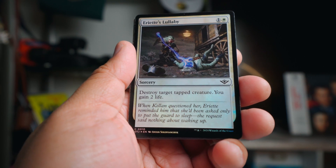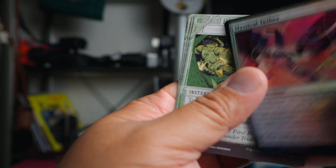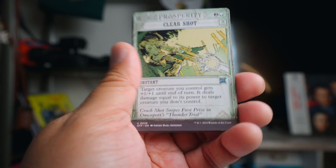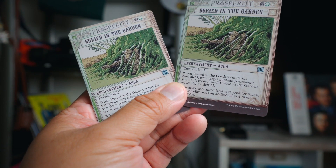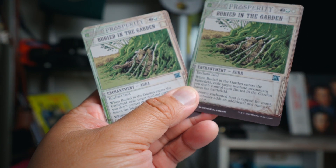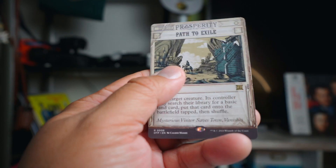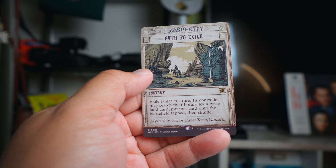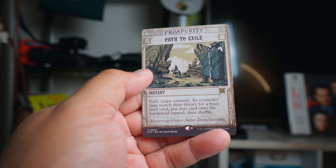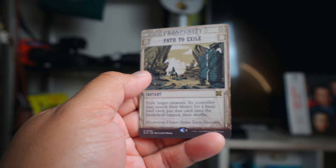Ariette's Lullaby - destroy tapped creature and gain two life. Love the gain two life tacked on there. Mystical Tether just kind of locks them down. Clear Shot gives plus one plus one and deals your power to a target. I had two Buried in the Gardens and these were great - they ramp you, fix your mana, and get rid of a creature. There's not much more you can ask for. I really love Buried in the Garden.